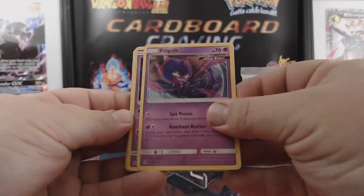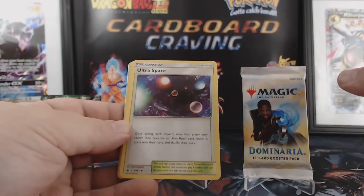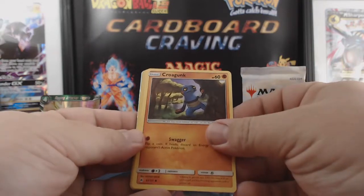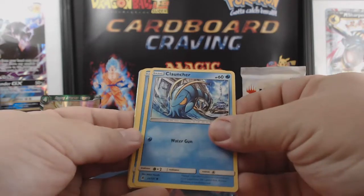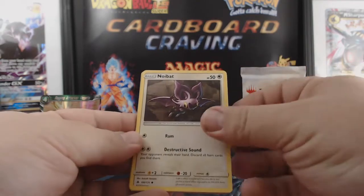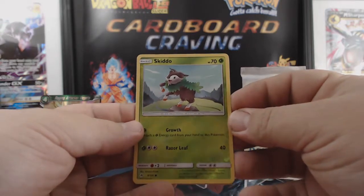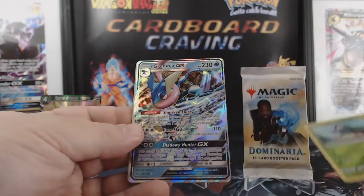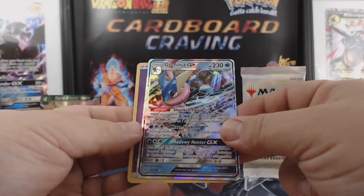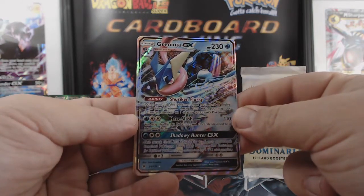Kweepol, Mespirit — multiple Mespirits, yeah, whatever, ultimate space. Croagunk, Clauncher, Croaky, Espurr, Noibat, Skiddo, reverse foil — nice. And Greninja GX! That is pretty sweet, everybody's gotta love a GX.